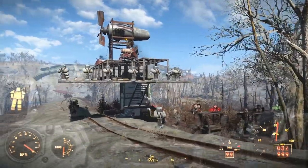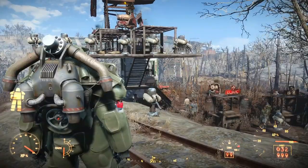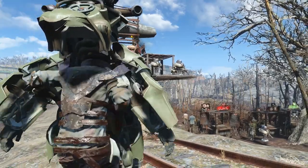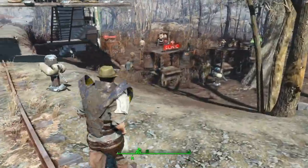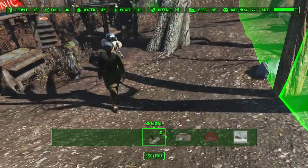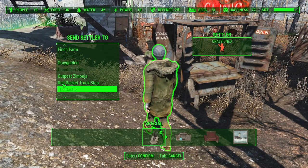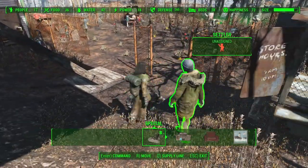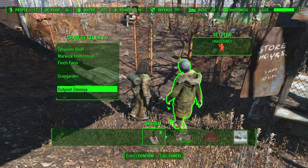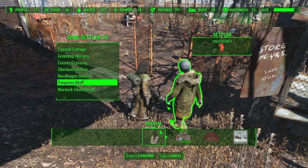I feel like taking pictures here, man. This has been in the game for me for a very long time, but I feel like it's time to do something else. Let's get out of this so my charisma goes up. Settler, unassigned! Let's move that settler to Covenant. I will depopulate the place.